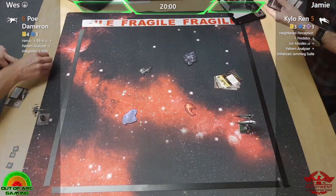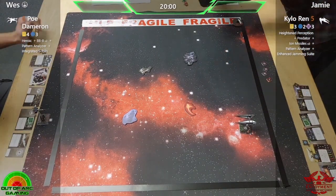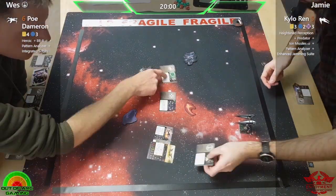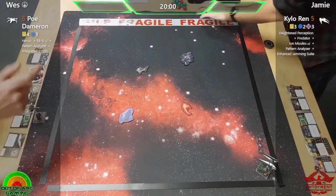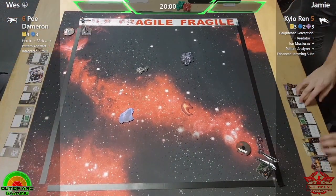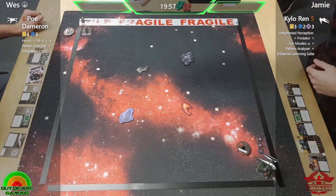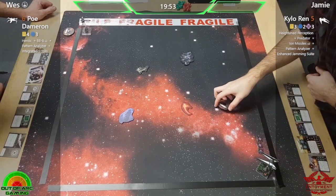Hello pilots and welcome back to Flight Academy — it's time for Season 2! This series is brought to you by Out of Art Gaming. As always, my name is Phil. 11 players go head-to-head in a round robin single-ship tournament to find out who is the ace pilot. The format rules are in the description below.